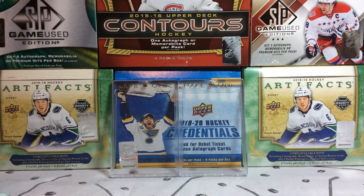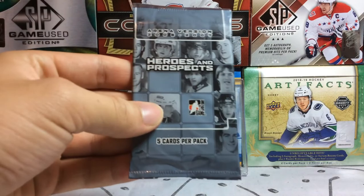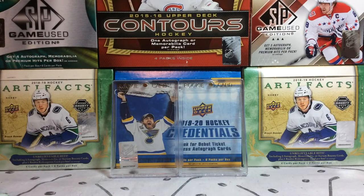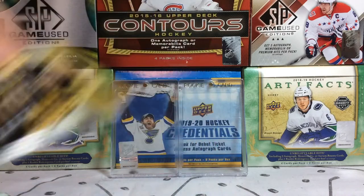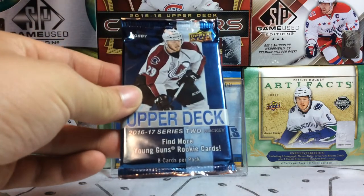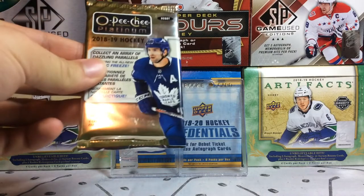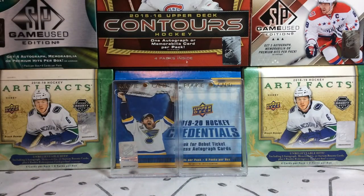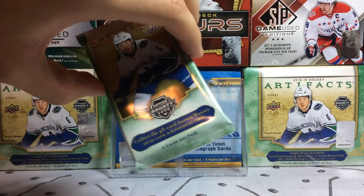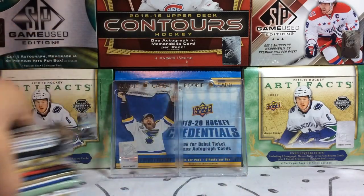We've got a pack of Pro Set from 1992-93 Series 1, 31 cards in here — that's a massive pack. We've got an Arena pack of Heroes and Prospects 06-07, and three retail packs: 19-20 Series 1, 18-19 Series 1, and 14-15 Series 1. After that we've got a pack of 16-17 Series 2 Hobby from Upper Deck, a pack of Platinum from 18-19 Hobby, Credentials from 19-20, Artifacts from 18-19, and Trilogy from 18-19. Here we go with the break — hopefully we can pull something good.